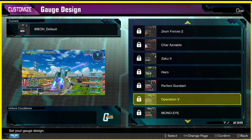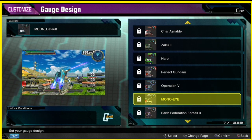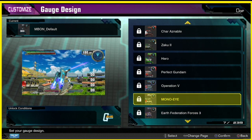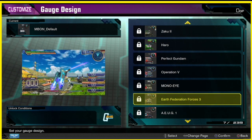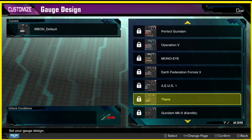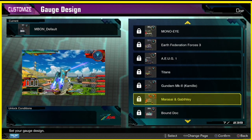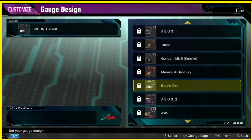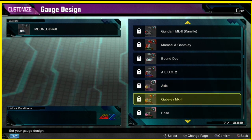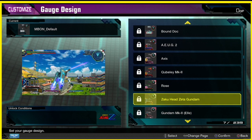Operation V — oh, this one's not bad. Mono — kind of looks like camouflage-ish. Got another Earth Federation Forces one that's pretty cool. For those that watch Zeta Gundam — oh, Titans! We got one for the MK2, another one from Zeta. Wow, it's cool that they have series-themed HUDs. And I'm not even halfway through the list.